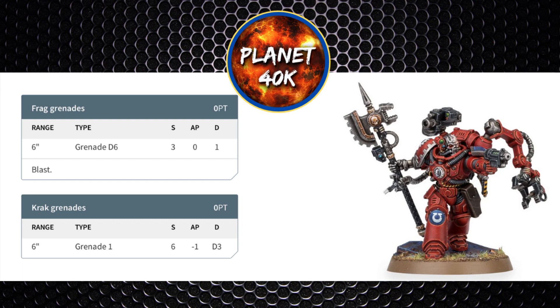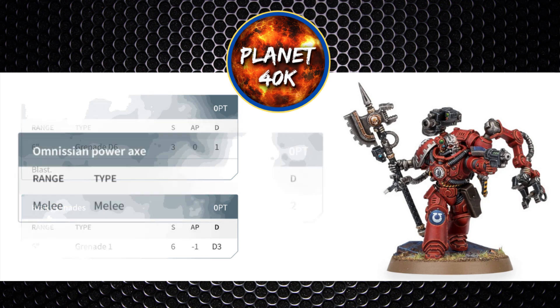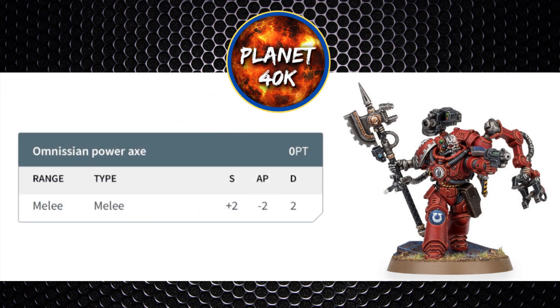Moving on to melee weapons. The first is the Omnissiah Power Axe: Strength +2, making it Strength 6, -2 AP, damage 2. Not a bad Marine-killing weapon with the -2 AP and damage 2, and of course it goes up to -3 AP in the Assault Doctrine.